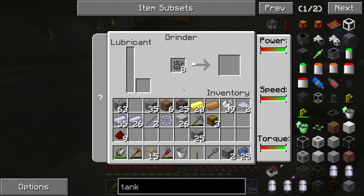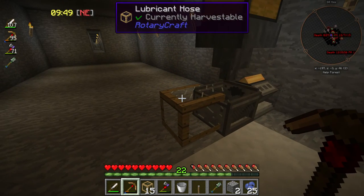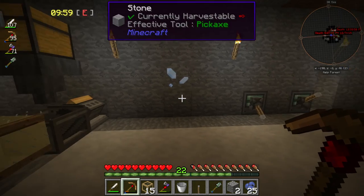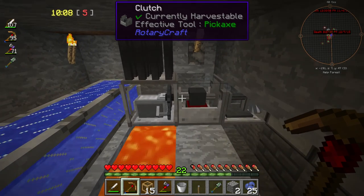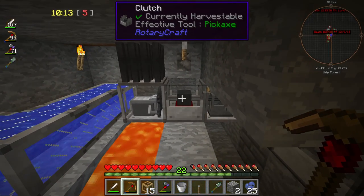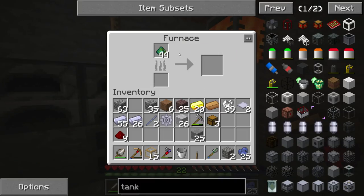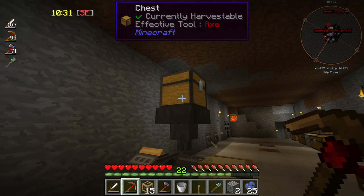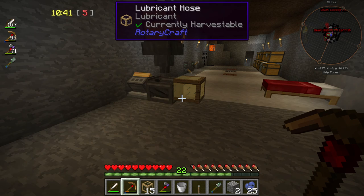You should start getting it passed through into the grinder, which should process and we should get lubricant. There's an internal tank you can use a bucket on and ladle lubricant into gearboxes wherever you need it. However, the hose is more of a long-term solution - it's filling with lubricant now, so you just pipe it off to wherever you need it, probably gearboxes. I could put a gearbox in between here instead of a clutch, or have a gearbox and then a clutch, and everything will speed up a lot more.